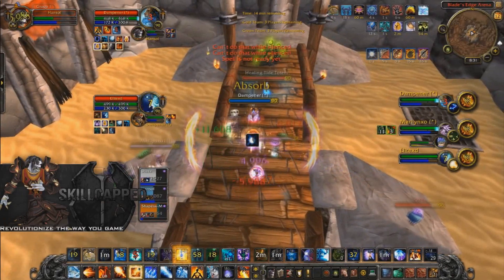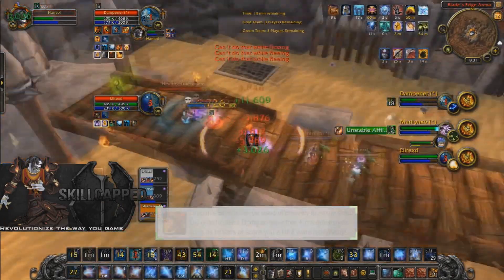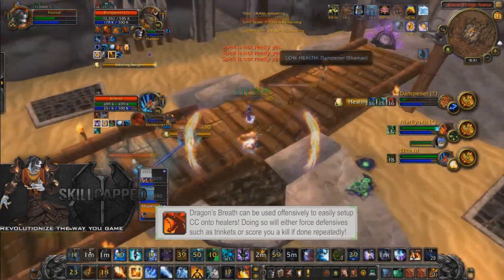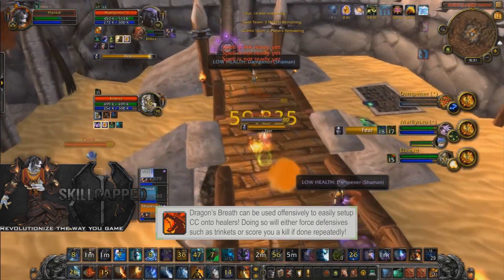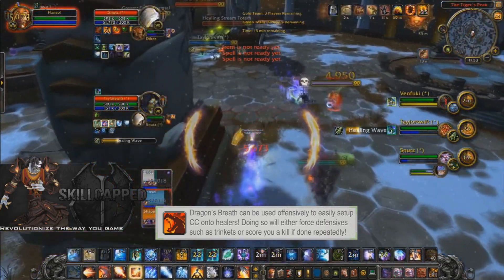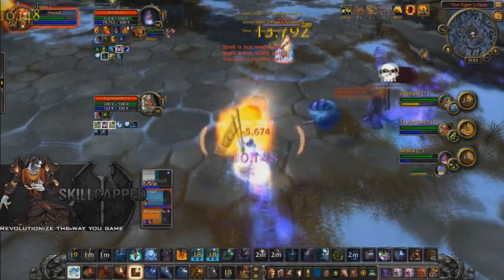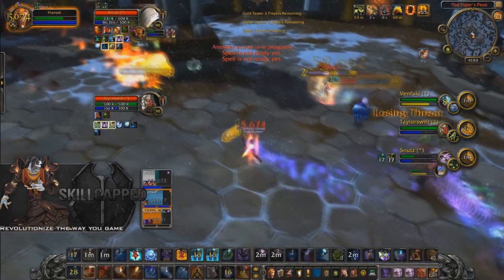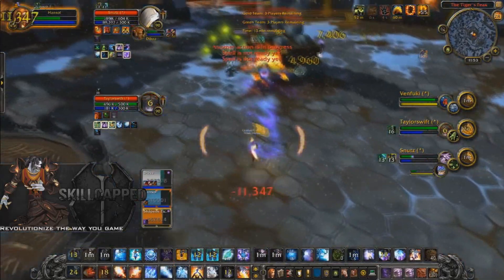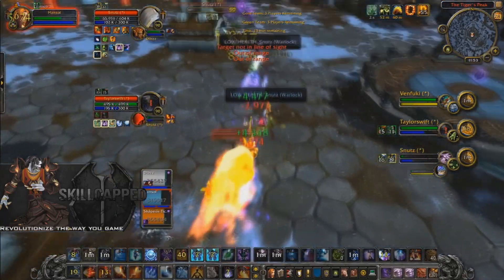One of the best ways to win games with Dragon's Breath is to use it offensively on enemy healers. I like to Dragon's Breath and then follow it up with a polymorph, blanket silence, or combustion stun, which will force them to either trinket or use defensives. If they have no more cooldowns left, you'll just score the kill. Rinse and repeat this process while putting pressure on the enemy team to drain their cooldowns — putting out control is just as important as putting out pressure.